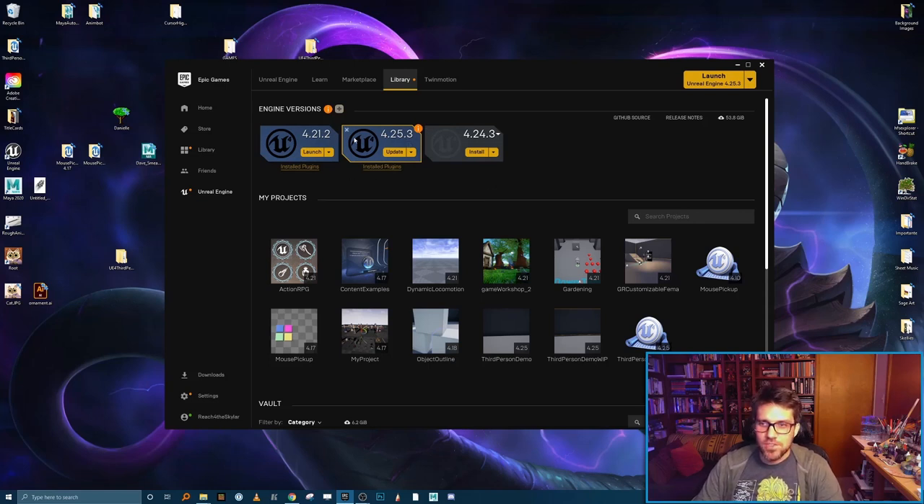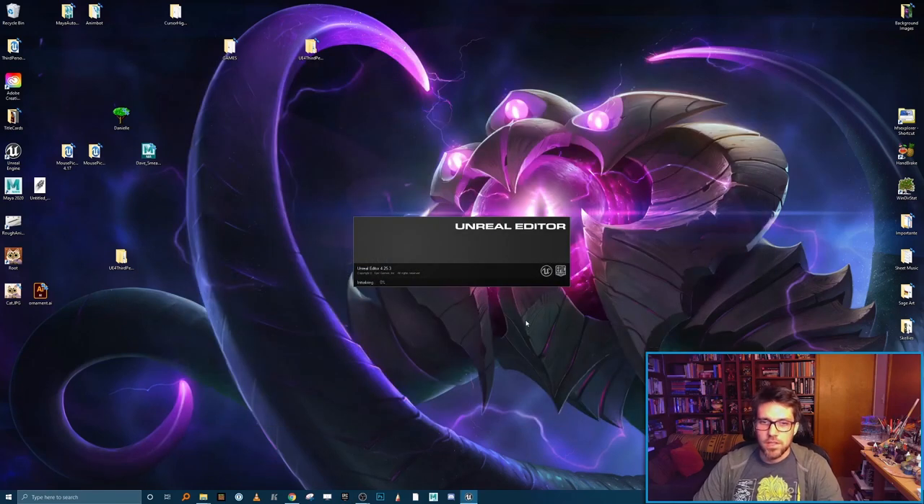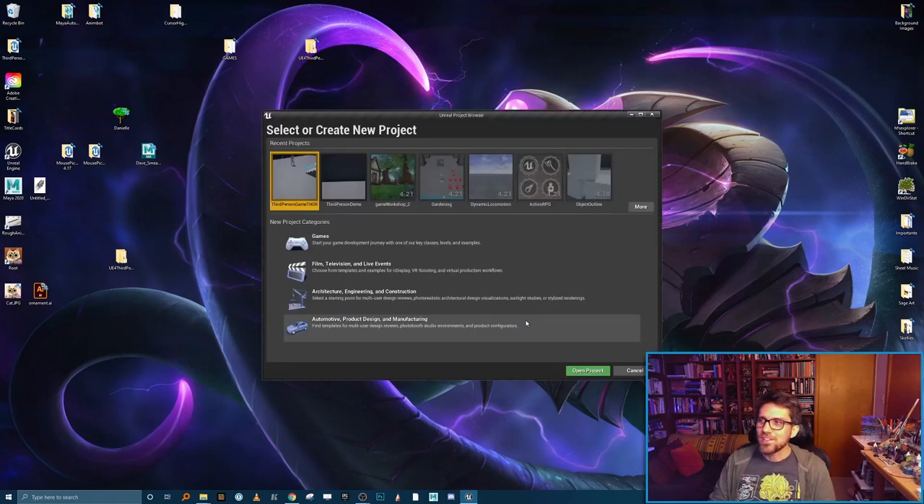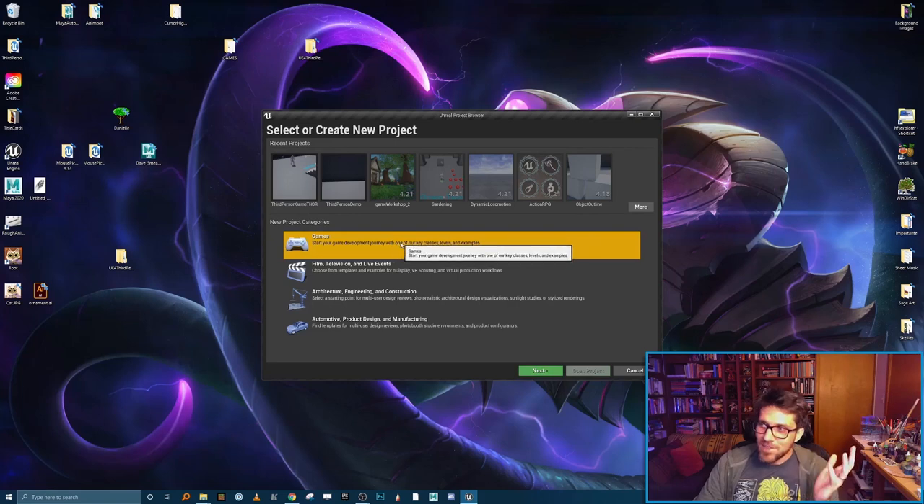Once you have your engine installed, hit the launch button. This is going to bring us to a game creation wizard, which gives us a bunch of options for setting up our Unreal project. You'll see there are different templates you can work from — a side-scroller game, a vehicle game, a flying game. We're going to be setting up a third person game. Click on 'Game' because we're making a game, then hit next.